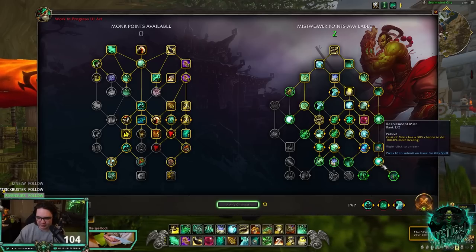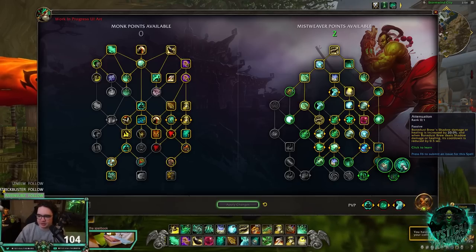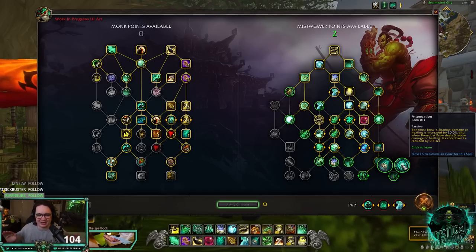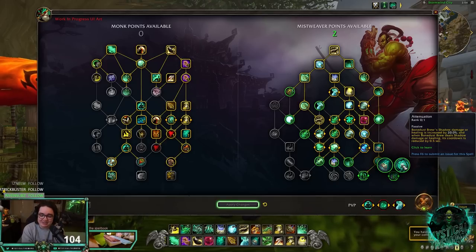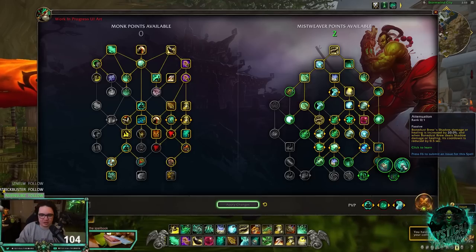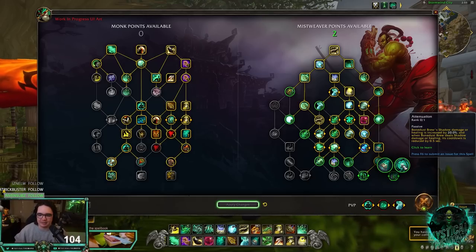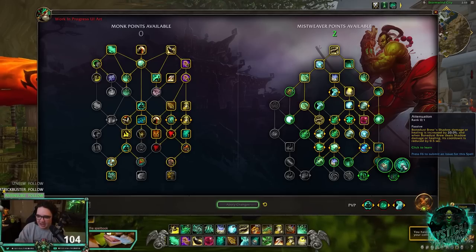The final talents include Resplendent Mist, Bountiful Brew — where your abilities have a low chance to proc Bone Dust Brew — or Attenuation, which increases Bone Dust Brew's damage and healing by 20% and reduces its cooldown on heal. That is the Mistweaver tree overall. I am not disappointed at all — I'm actually expecting nerfs more than anything. I'd love to know your thoughts. I have alpha and can test anything you want, so please let me know.